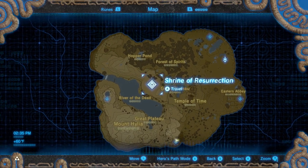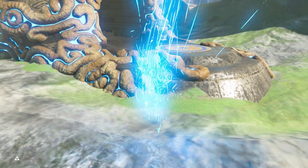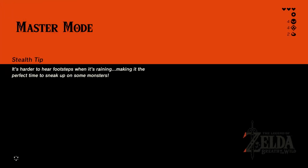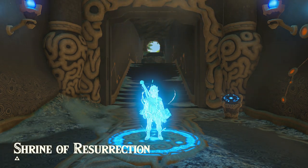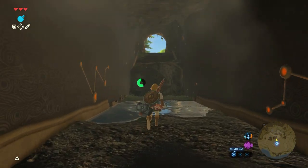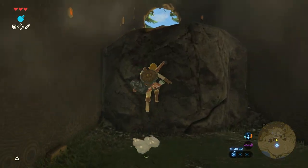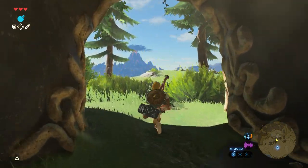Let's just warp to the Shrine of Resurrection real quick. He's going to give us a breakdown of the story up until this point and give us the main objective of the game — which we already kind of know — is to go to the castle and rescue Zelda. But I think the old man will give us a little more detail on exactly what's going on. And he will finally give us the paraglider.